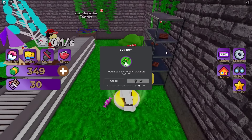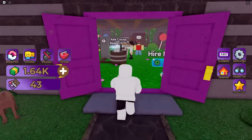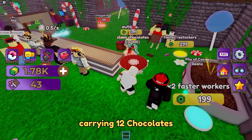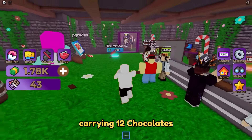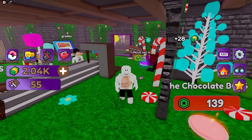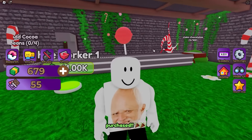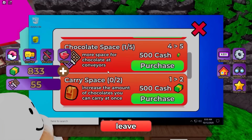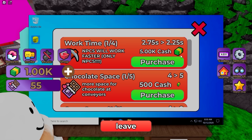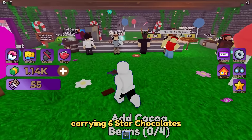I just bought another conveyor belt. Let's do an upgrade to make NPCs work faster. The next upgrade is $5,000 - I'm way far away from that. But we got double money so I should be getting a lot more money now. Can now hire my first worker over here for 1,000. It's going to take a while to fill this up with four workers, but that one's going to make me so much more money. Hire worker number two - just need two more. I'm sweating out here.